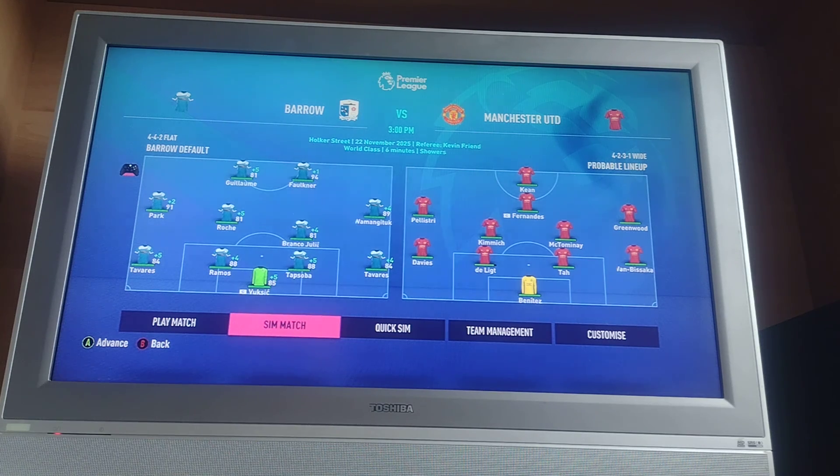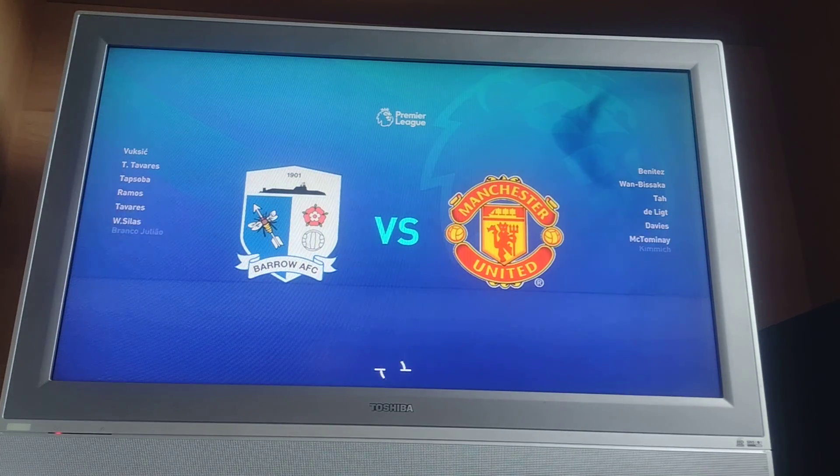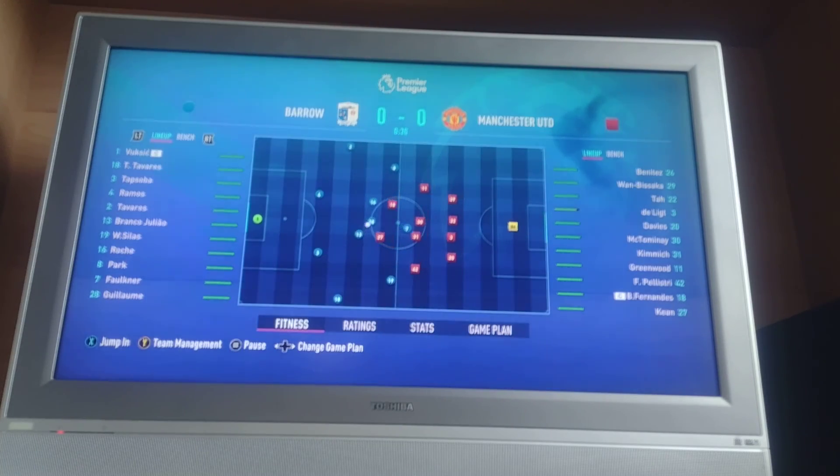So guys, today we've got the Manchester United sim. Hopefully we can get a point or three out of this. We don't want to be losing this game — we don't want to be losing any game. We've had three tough fixtures in a row: Arsenal, Chelsea, and now Man U. We lost to Arsenal with virtually the last kick of the game and then beat Chelsea 2-0 without Roche.